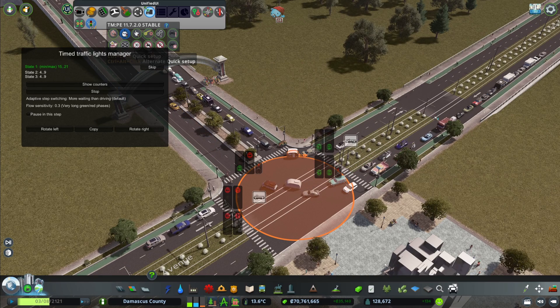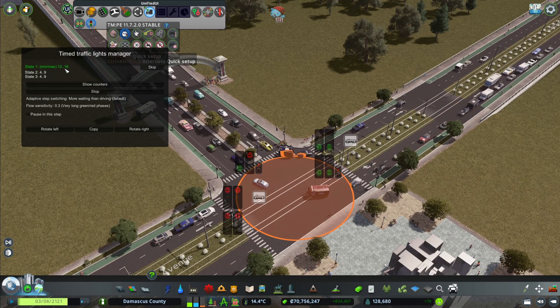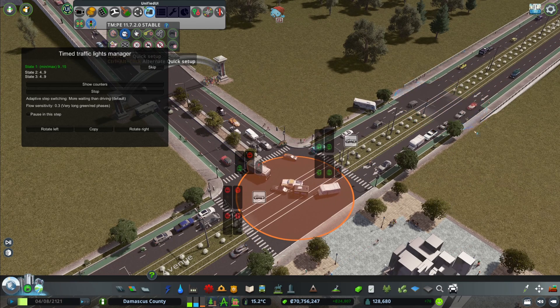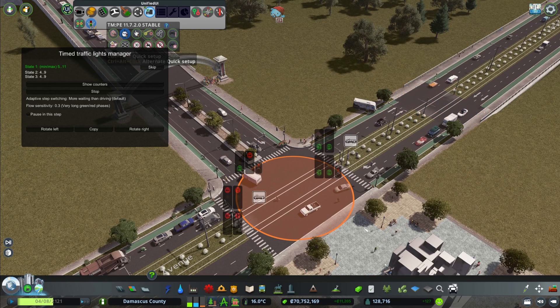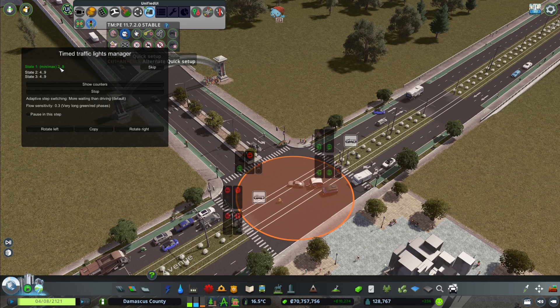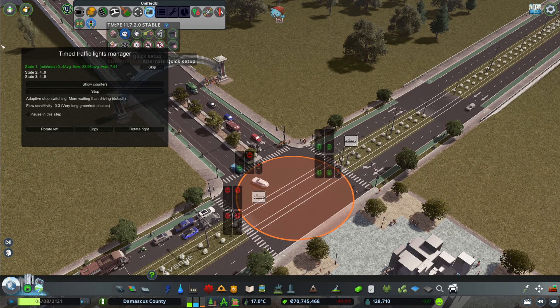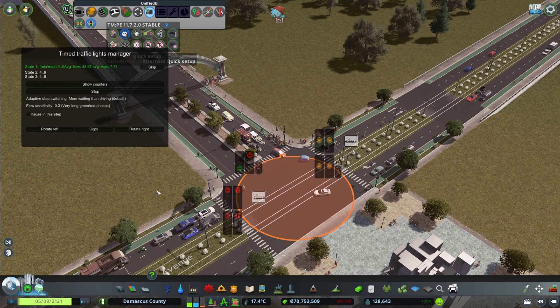This phase usually has a lot more cars on both sides, so it stays open much longer to let all the cars go through the traffic light. Once the count goes below zero and we're into excess time, as soon as the cars stop, the phase will start changing and allow the next phase to go through.